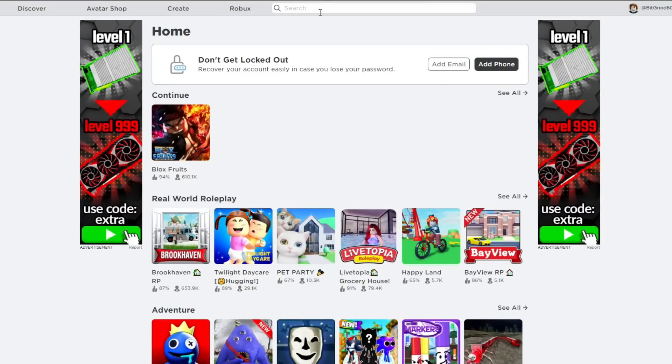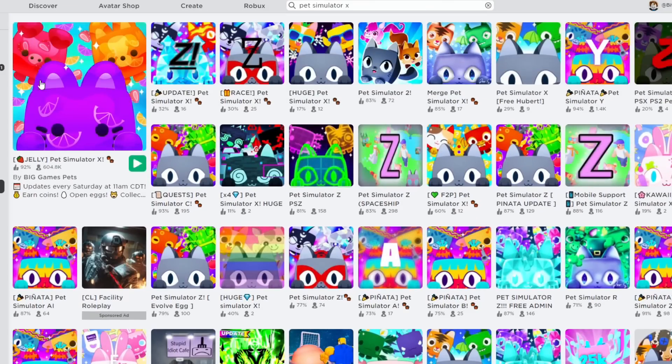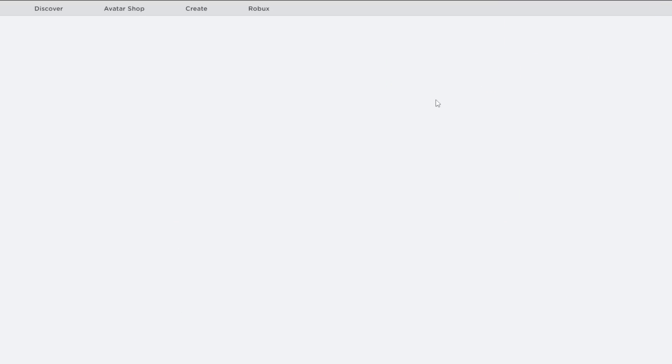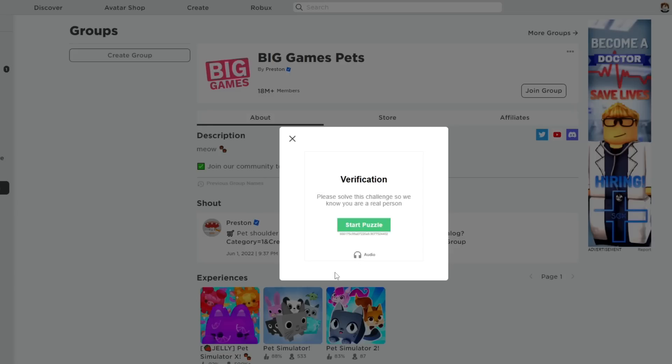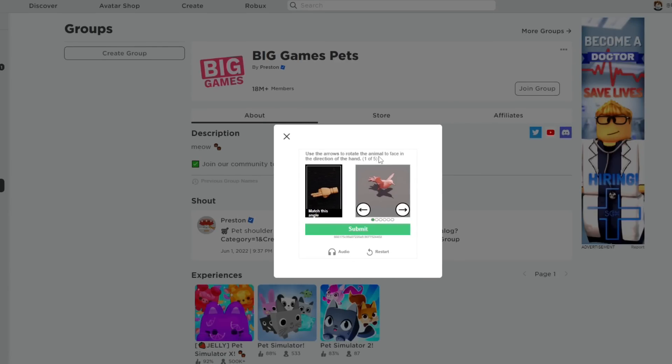Basically what I'm gonna do is log into my alts, go in here, type Pet Simulator X, and then find the game. We're gonna go to the group and join the group, and then we're gonna have to start a puzzle.